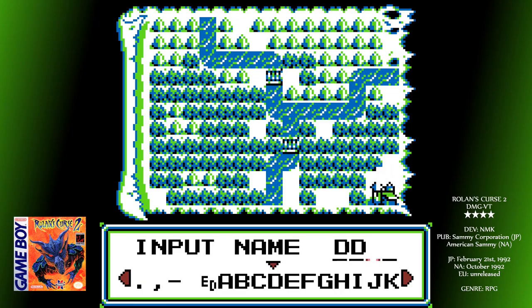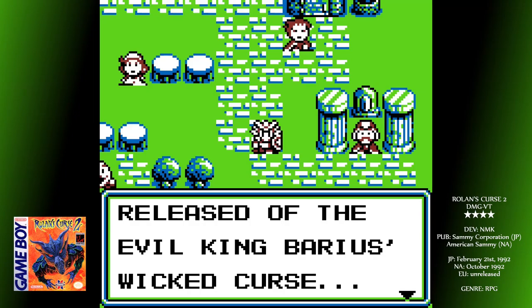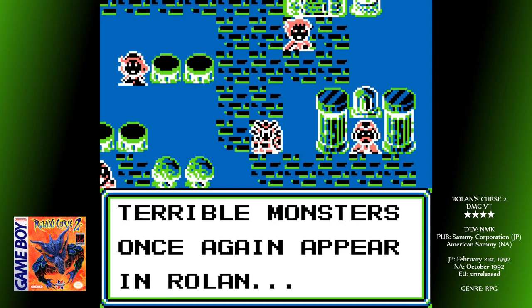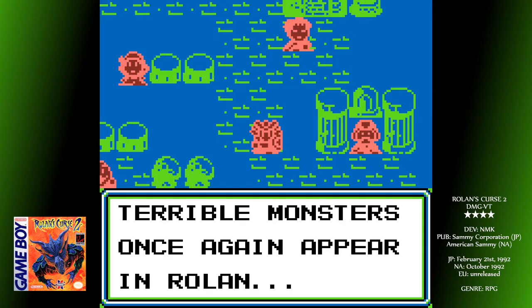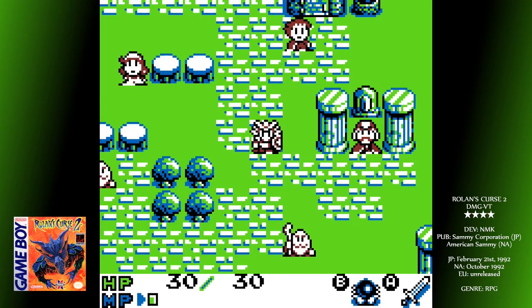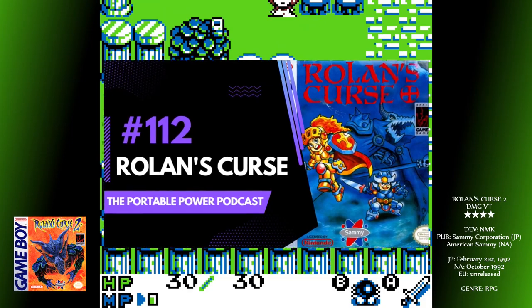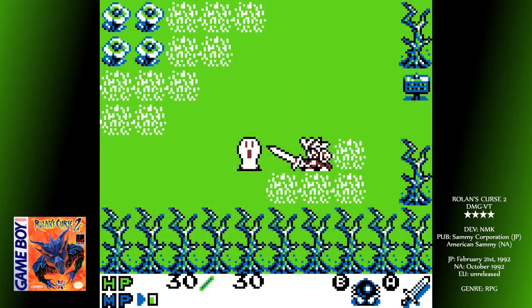King Barrios is once again trying to take over the world. Rey and three other adventurers set off on a journey to put a stop to his plans for conquest once and for all. We travel back to the land of Roland for another epic hack-and-slash adventure. If you remember one of the earliest RPGs on the system from 1990, what we have here is pretty similar, even down to the story. Movement is still restricted to the four cardinal directions.